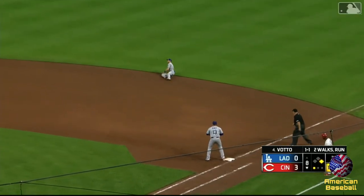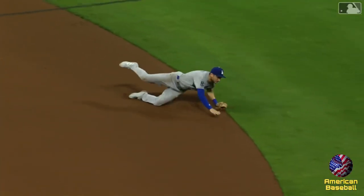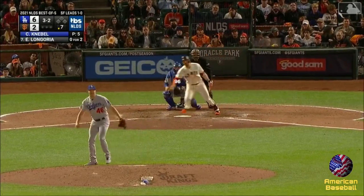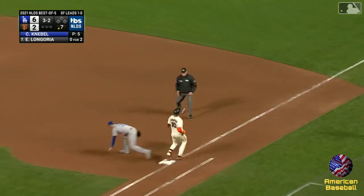Ground ball, stopped by Turner — a diving grab by Trey Turner. Throws on to Muncie to get Votto at first base. So what a play. And that one's hit sharply, backhanded by Trey Turner, throw to first — he is on the money.